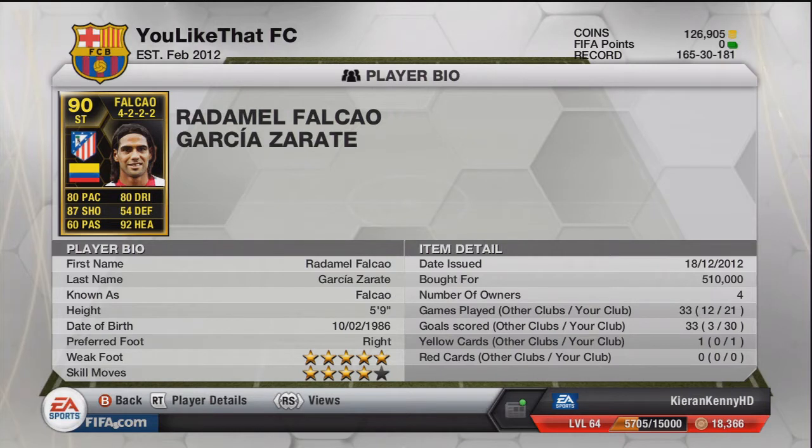He's got four-star skills which is really nice — you can do the chop, berber spins, rainbow flicks, and all that. He's right-footed but he's got five-star weak foot, so on his left foot he can still crack in a bullet just as good as his right. Unfortunately he's five foot nine, and that's something I'm going to go into.